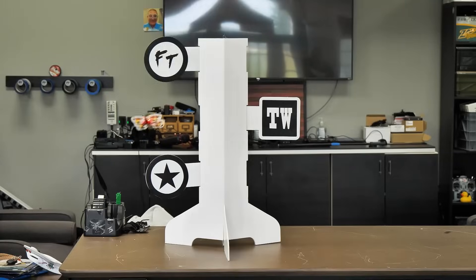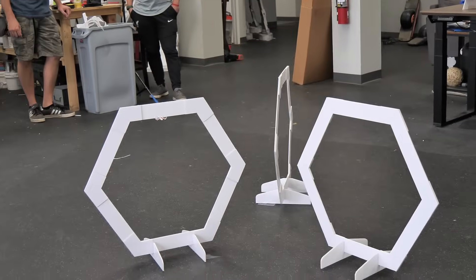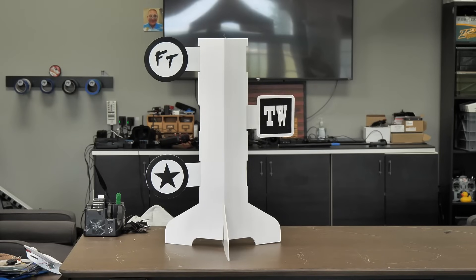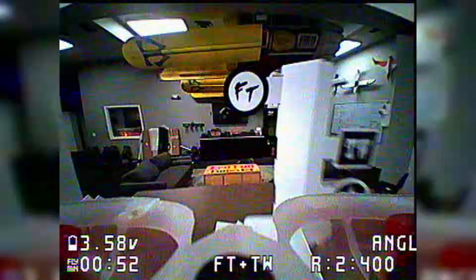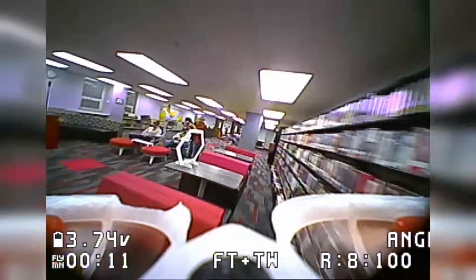We just came out with our new track pack, which you guys can pick up right now. It has three gates, a launch pad, and a dueling tree. We're going to use everything that comes in the track pack in today's challenge — the classic dueling tree, the gate challenge, and a classic Tiny Whoop race. So stick around, you'll want to see this.